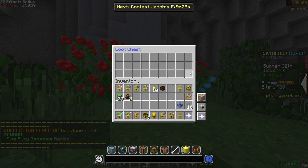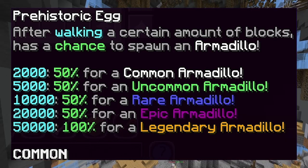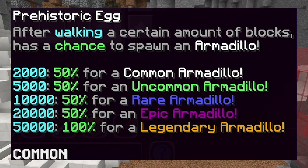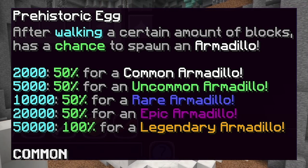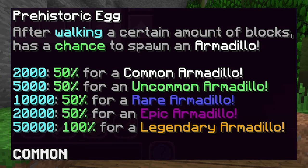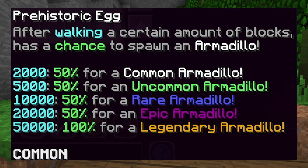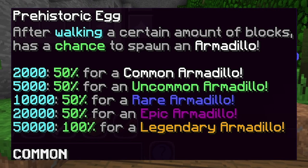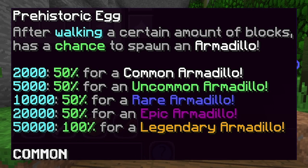The prehistoric egg is what you want. When you look at the description of the egg you might be confused. For the common rarity, after walking 2000 steps it has a 50% chance to hatch. If it doesn't hatch it will be upgraded to an uncommon egg. Then you walk another 5000 steps and it has another 50% chance to hatch. This repeats all the way until legendary, where it has a 100% chance to hatch.